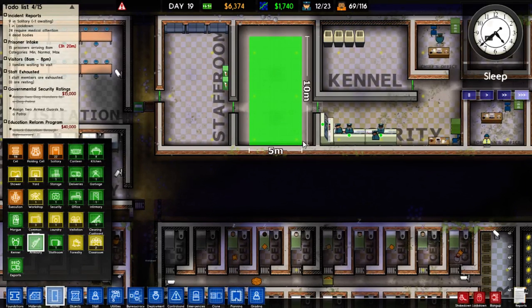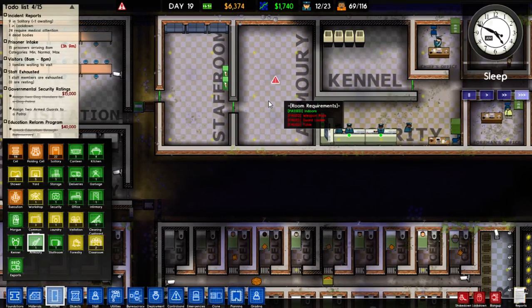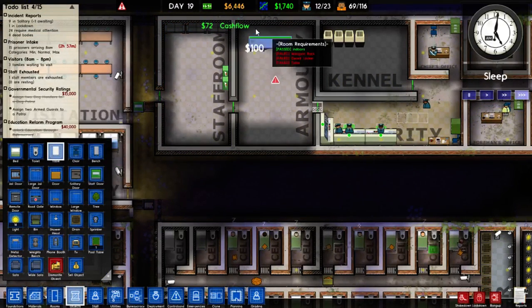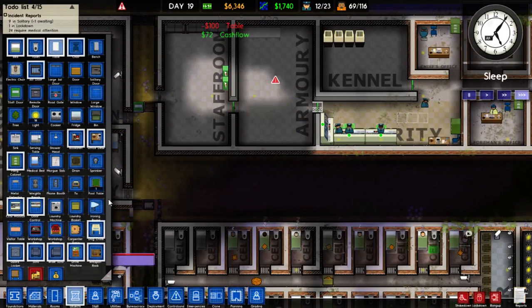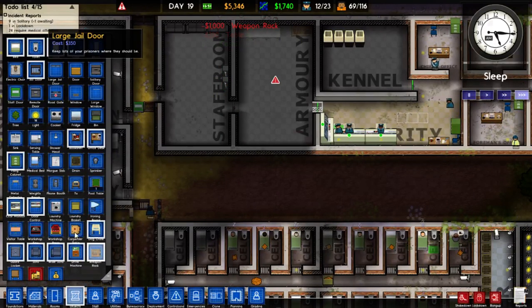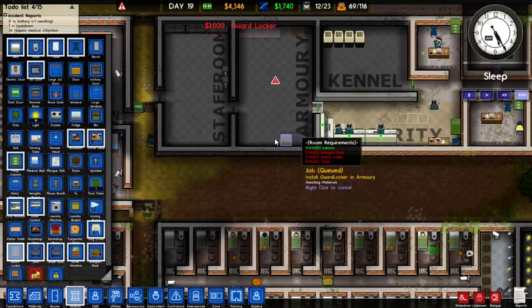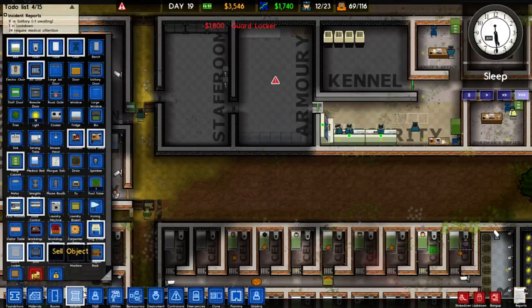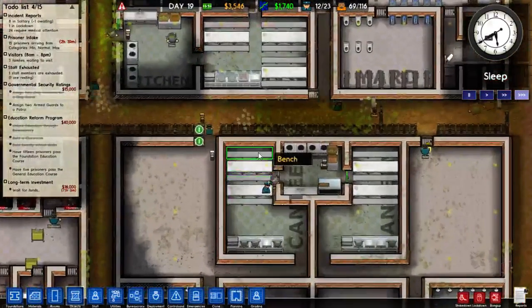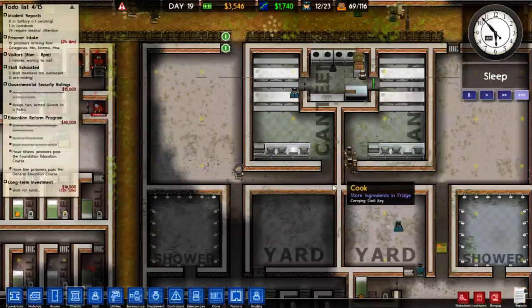If we can find the armory somewhere — yes, it is there. We're going to make this entire room an armory. What does it need? Weapons rack, guard locker, and a table. We'll stick a table in there, one weapons rack and two guard lockers — actually, let's stick lots of guard lockers in. Then we can assign two armed guards to a patrol and get armed guards patrolling around the place, suppressing prisoners like it's nobody's business.